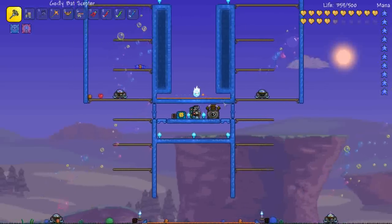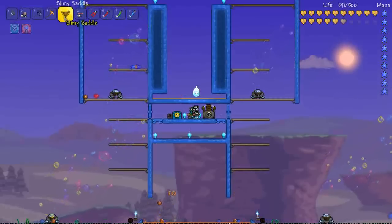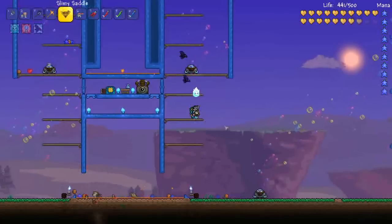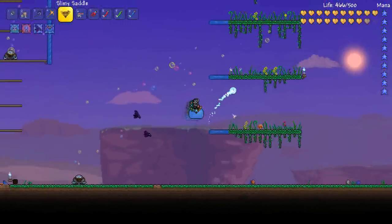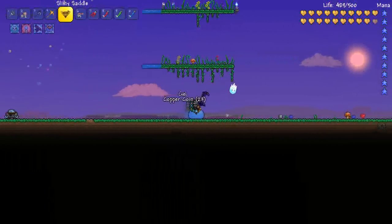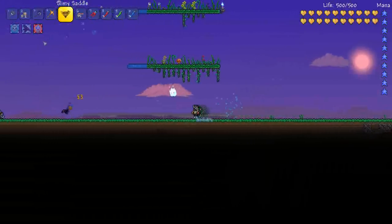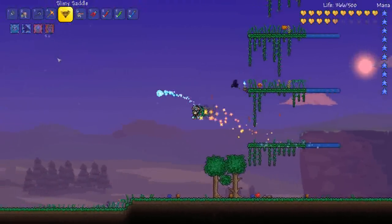Hey crew, just wanted to give you an update. I left my farm on overnight and finally got the Slimy Saddle! It does take a while - it's not the fastest trap in the world, but when you've got a 1 in 300 chance of getting something it is very slow. The reward is having this cool mount - it looks awesome, it's very cute, and it can float on water. So in the spirit of fun, we should take it to the beach quickly and have a fly over the water's edge.